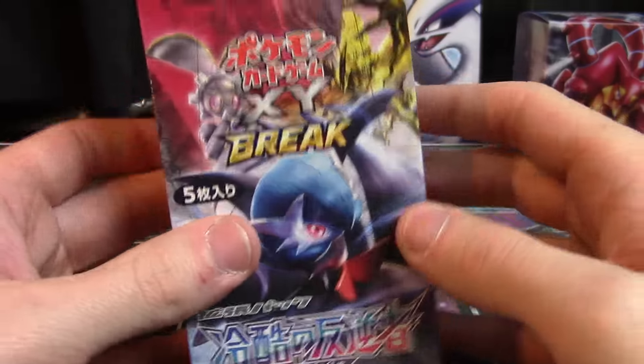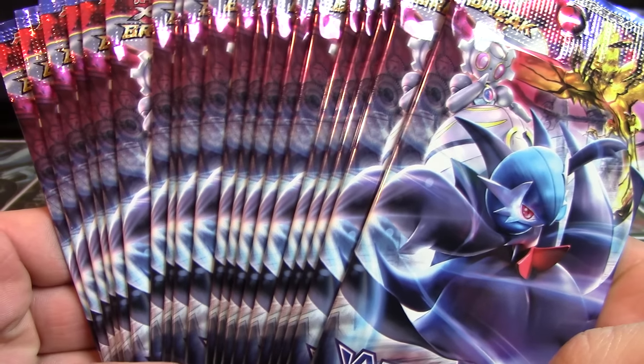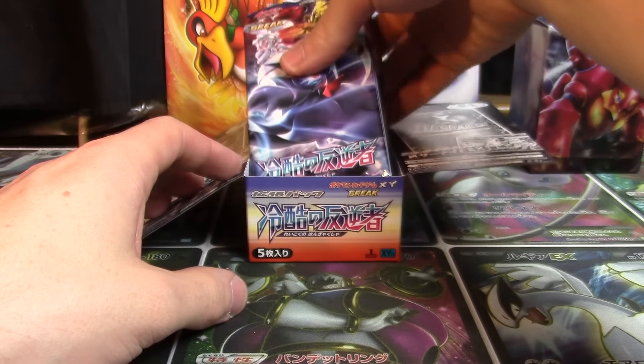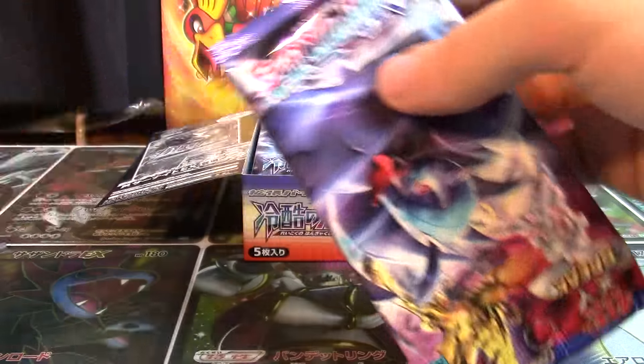Magearna EX is in this set, Gardevoir EX, Shiny Mega Gardevoir EX, as well as great cards for Yanmega, Eviltal, and Hydreigon — what a stacked set that is, and the pack artwork is beautiful. If you're excited to see what could be in this booster box and many more X and Y 11 booster boxes to come, make sure to hit the like button down below and leave a comment letting me know what your favorite cards are from this set.